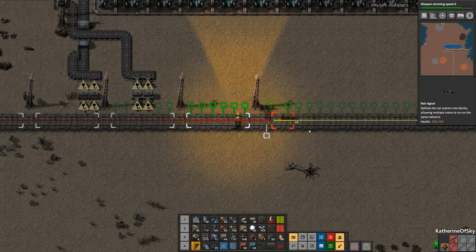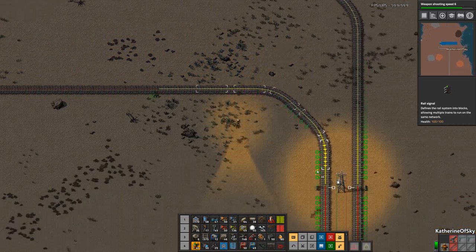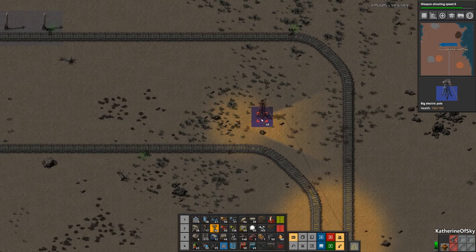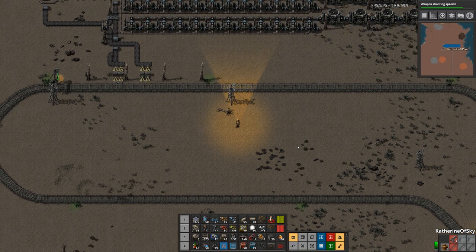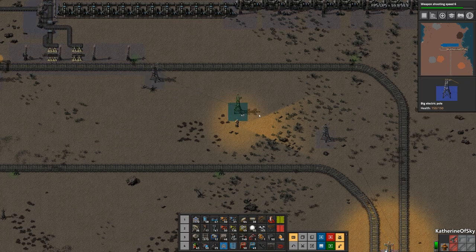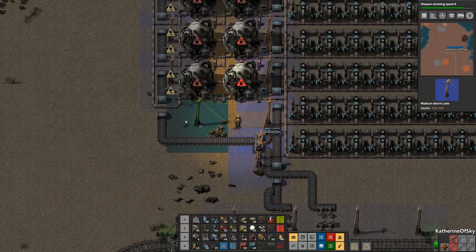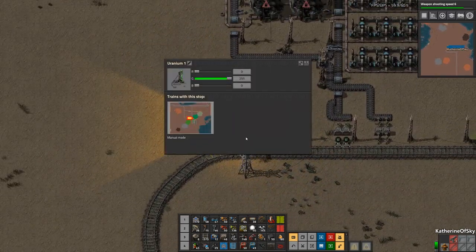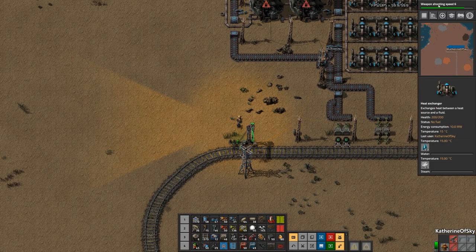Let's get a couple of signals to break up the blocks. Take power over here — gray tree trunk in the way. We need another tower. We have these guys that are not powered on this side — let's add a power pole there. We're going to call this station Nuclear Power One. I'm going to tell the other train — so this is going to the base, then uranium one, and then nuclear power one.